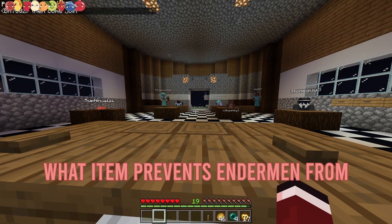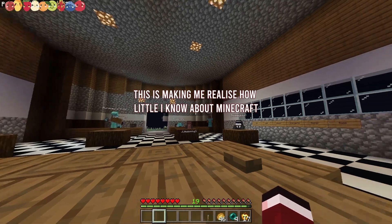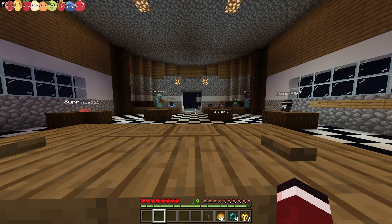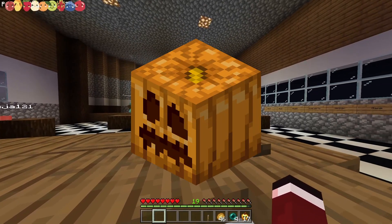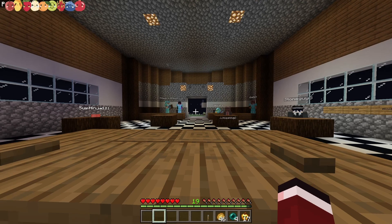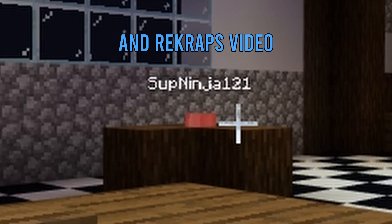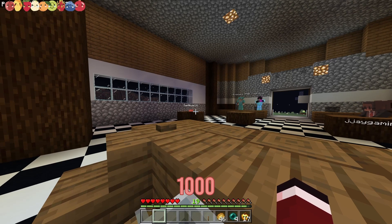What item prevents endermen from becoming aggressive? A carved pumpkin. How far apart are the end islands from the main island? One thousand blocks.